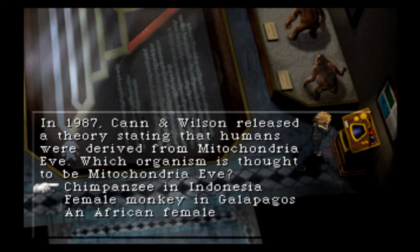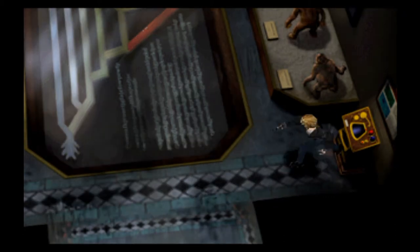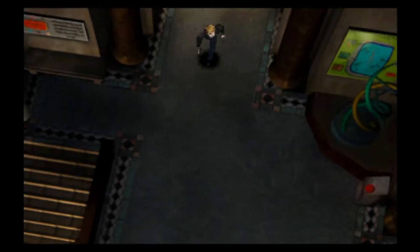In 1987 Ken and Wilson released a theory stating that humans were derived from mitochondria Eve — which organism is thought to be mitochondria Eve? You should know this if you've been following the story: an African female. As you know this whole game is about mitochondria and Eve, so if you were paying attention to Maeda during his science lesson you would know the answer.